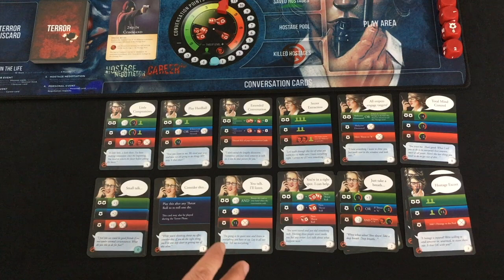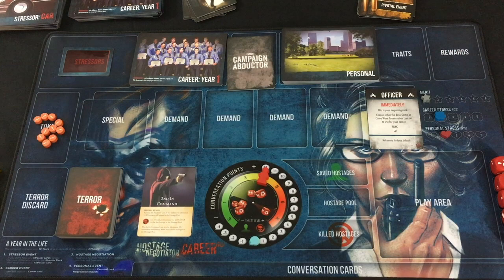You build a gigantic pool of 25 hostages, from both the base game and Crime Wave. These will be your hostages for the entire campaign. Each time one dies, they get taken out, and if you ever run out completely, then you are fired from the force in disgrace. My officer rank instructed me to pick one set of conversation cards — I picked the ones with a female negotiator on them, which are from the Crime Wave expansion. That's basically it for setting up your career.